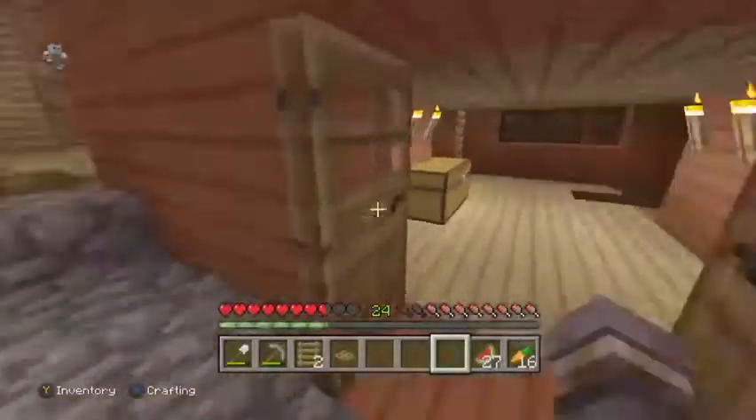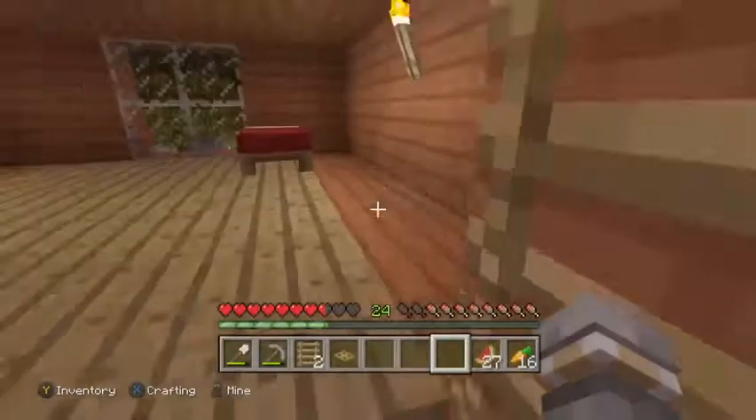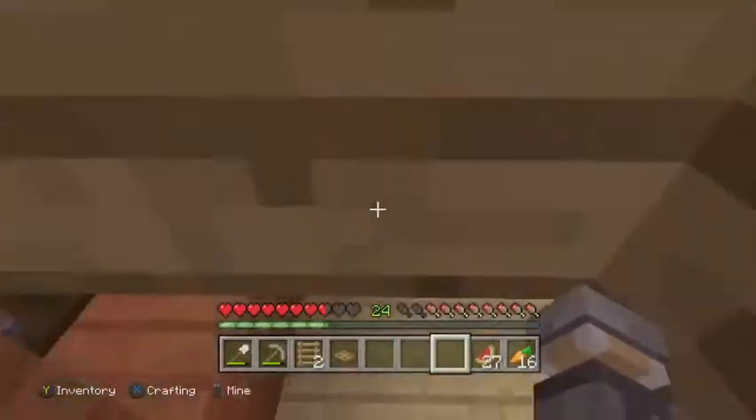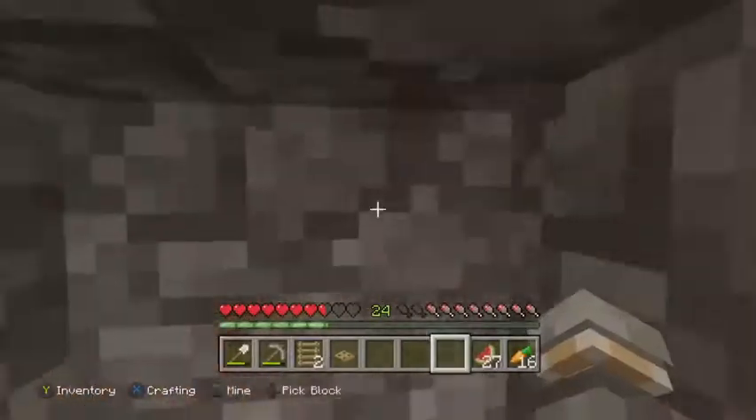Here's my friend's house — I didn't build this. He's got some chests, a dog, and down here he's got a little smelting place. That's pretty cool.